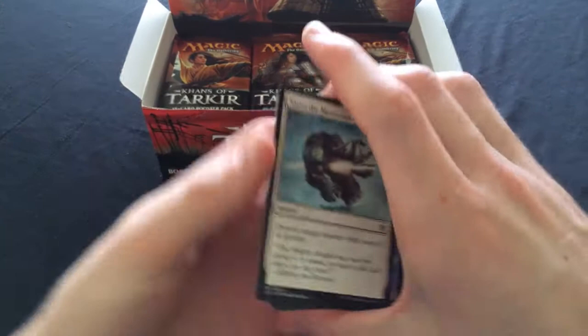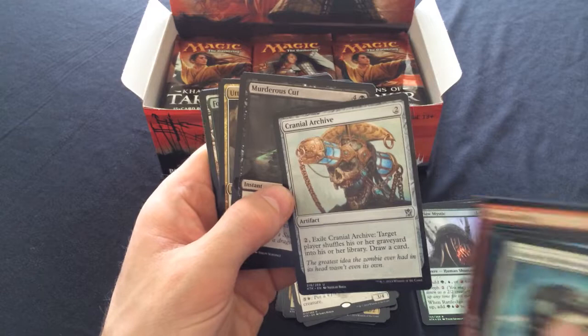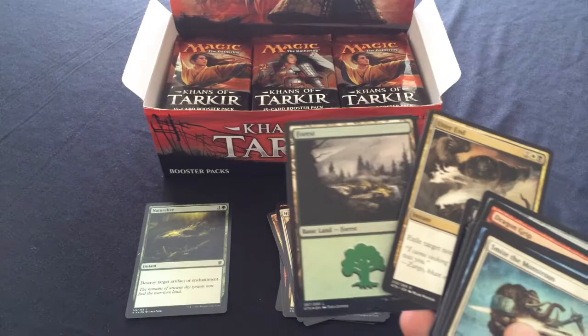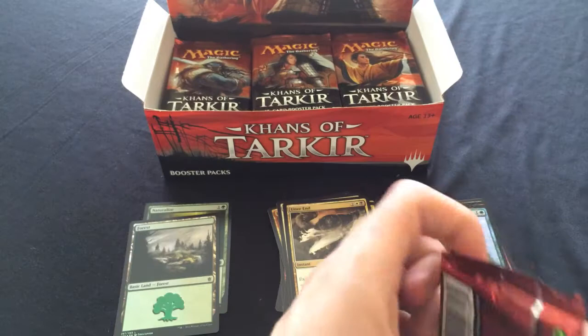No one likes a common. Dragon Grip, Cranial Archive. Goblin Slide in limited would be great. Murderous Cut, Utter End - yeah! And a foil Forest too. Foil Island isn't worth much, I imagine the foil Forest would be relatively the same, but Utter End is definitely very useful, getting used in a lot of different things recently.